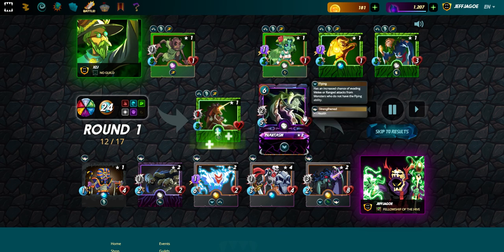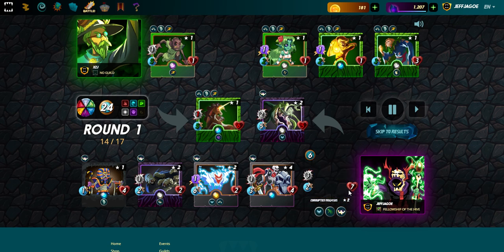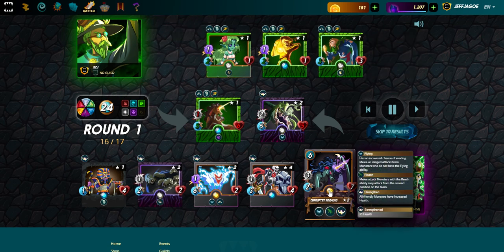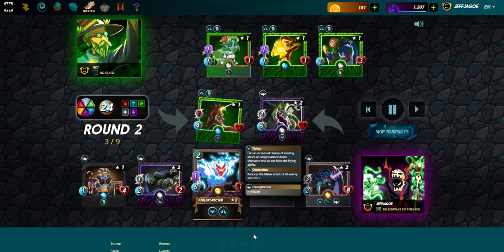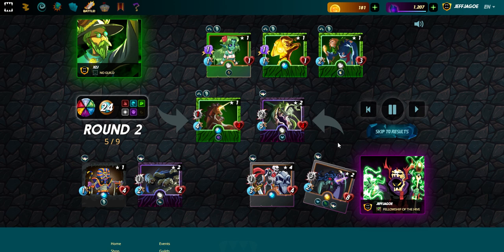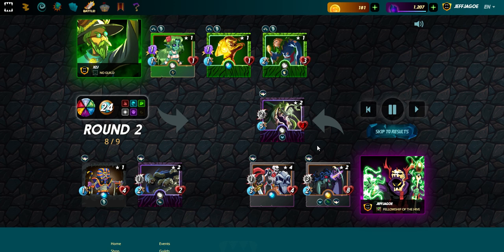Phantasm is getting hit — Unicorn Mustang got healed up. Corrupted Pegasus made a hit on Mustang, and Brownie goes down, so their speed is going to drop, which is nice. Round two: Fallen Specter makes another hit but doesn't take anything away. Phantasm dodges one from Unicorn Mustang, unable to dodge from the Nymph, and the Maggots come in to finish off the Mustang — that is why we are big fans of Maggots.